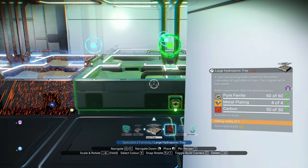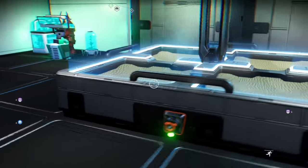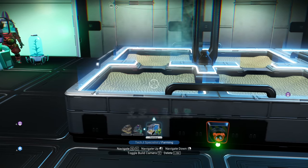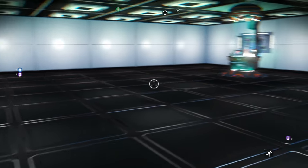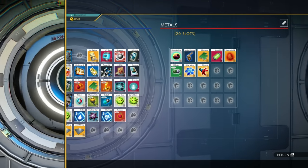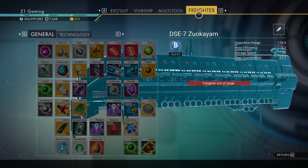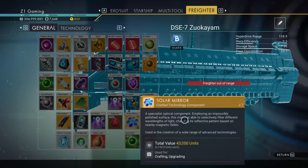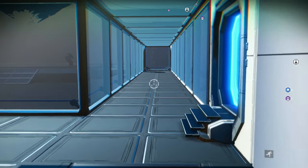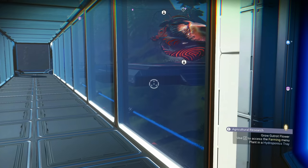Heck yeah — fancy! Now they want me to plant gut root, but I need some facium. I think that's poop — I don't think I have any on me. My freighter has two. Is there a facium plant? Let me check in the building menu under farming flowers.